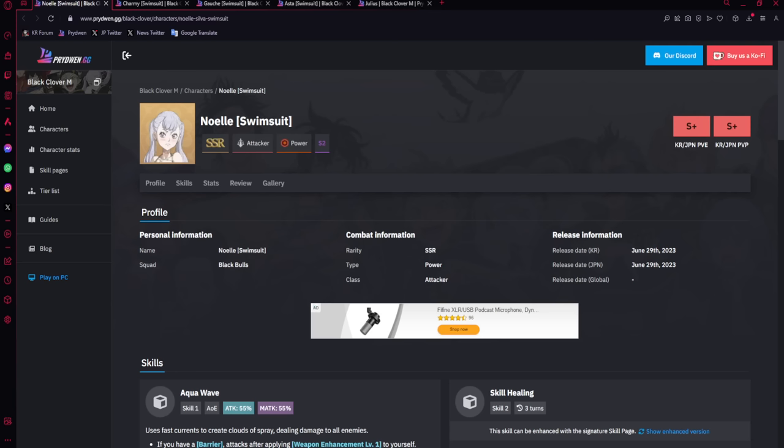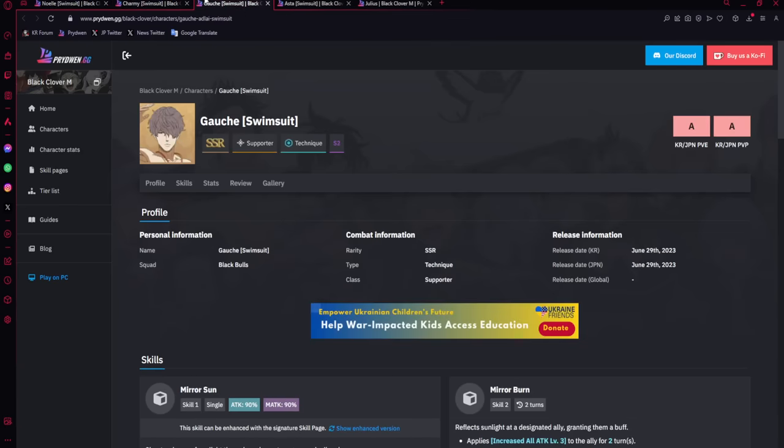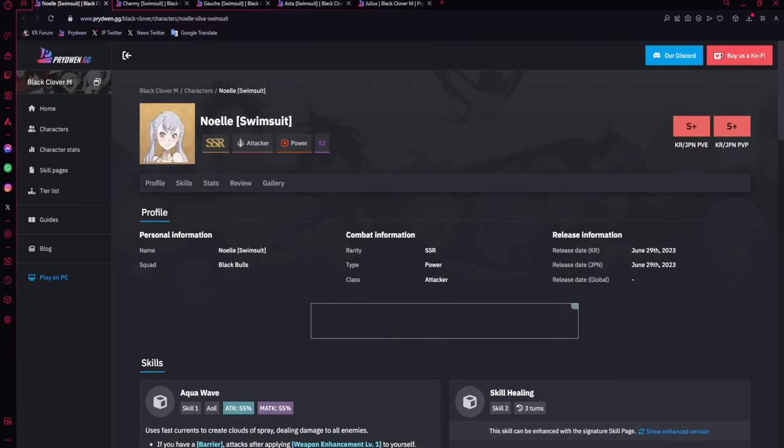You need to know what you want between these 5 units — which ones you want, if you're going to get them, and if you need them. You will be able to choose one of the 3 Seasonals from the Gateway Key, but you cannot do more than one, even if you buy the key from the Paid Crystal Shop. You are only able to choose one Seasonal Unit per Season.